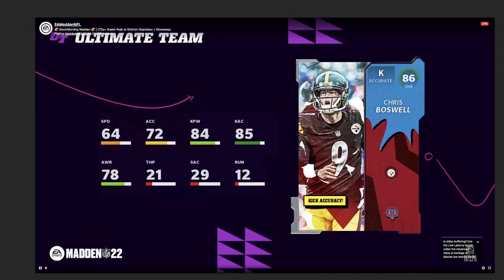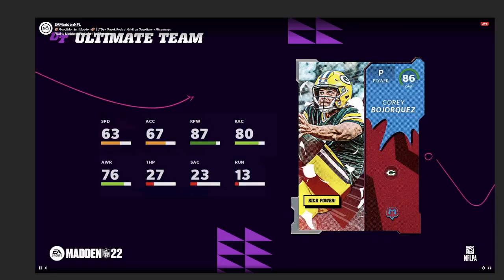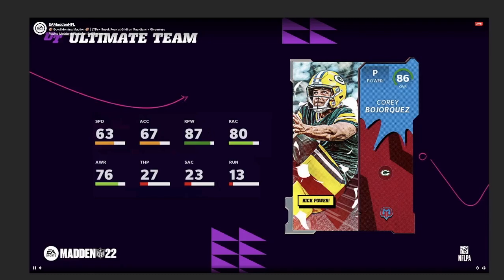I'm gonna go through the 86 overalls pretty fast because they aren't gonna be too great — they're more about set pieces and stuff like that, so take screenshots as you feel necessary. Chris Boswell — noticeable stat is 84 kick power, that's really about it. Cory Bojorquez has 87 kick power, way better than Boswell, but he is only a punter.